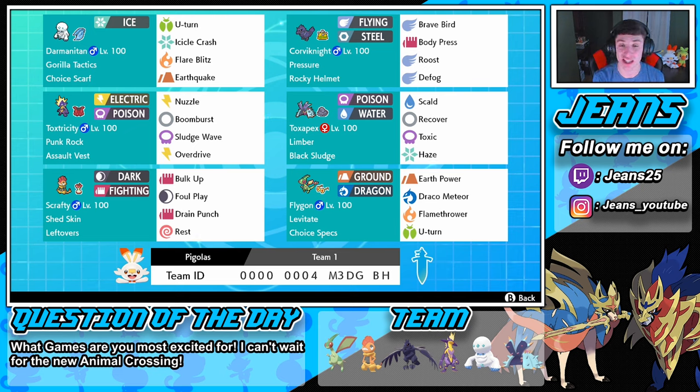Scrafty has Shed Skin as his ability, which is nice with Rest. Then we got a defensive beast, Corviknight, with Pressure and Rocky Helmet — as he takes hits, Rocky Helmet deals damage back. He's rocking Brave Bird, Body Press, Roost, and Defog. Then we got Toxapex, rocking Scald, Recover, Toxic, and his old moveset with Black Sludge as always. He has Limber as his ability — I'd rather have Regenerator, but Limber means he can't be paralyzed.